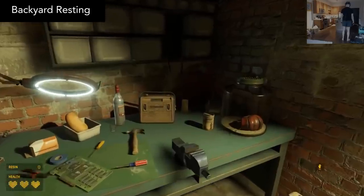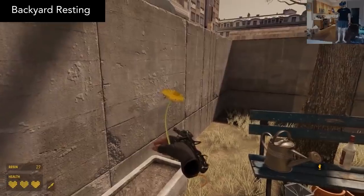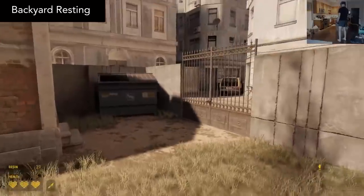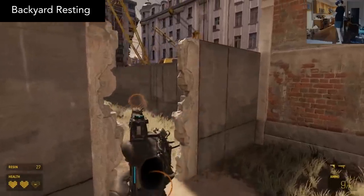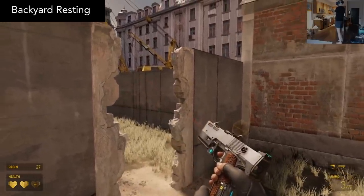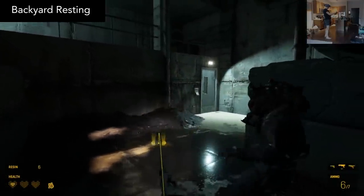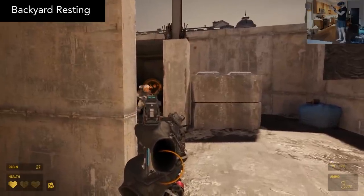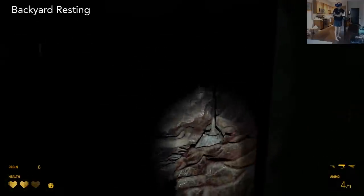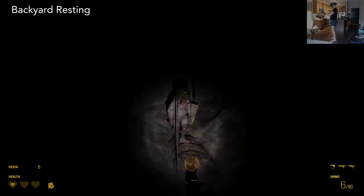Backyard Resting. Alyx is enjoying some well-earned personal time out in a small shack somewhere in City 17. But unfortunately the Combine decided to interrupt and ruin it. Backyard Resting has very challenging gameplay — I died a lot in this map. You're left to maneuver around zombies in tight spaces and areas where Combine can come at you from multiple directions. It also features an especially cruel poison headcrab trap. It's an all-around nice little map. I beat it in about 20 minutes.